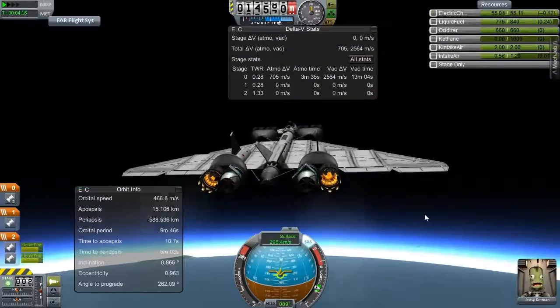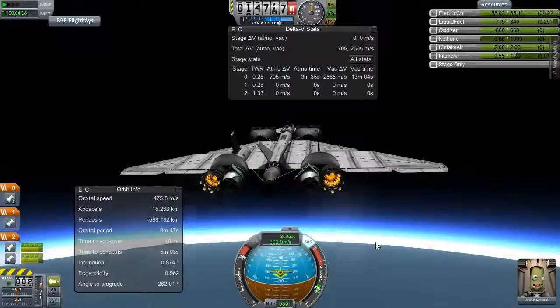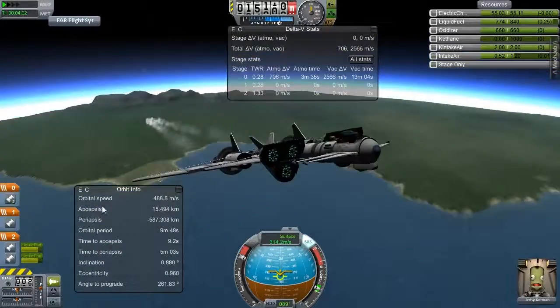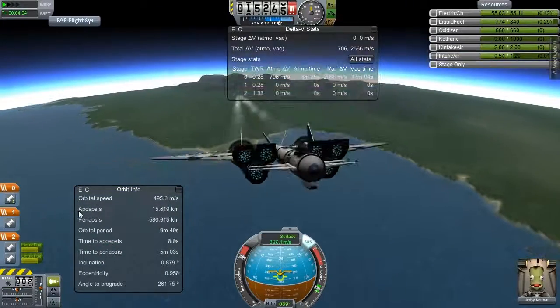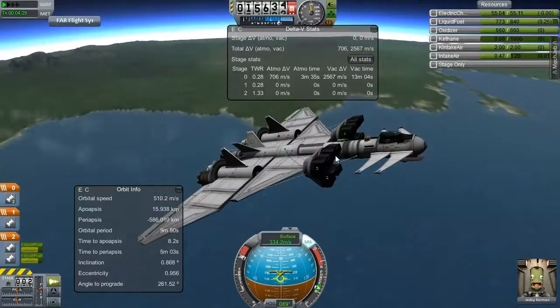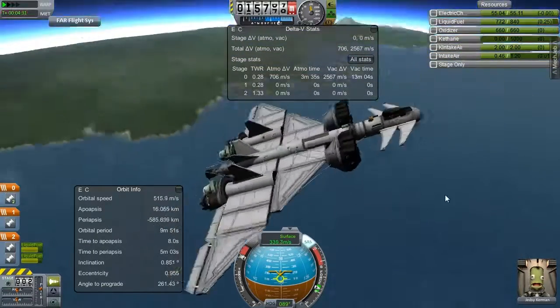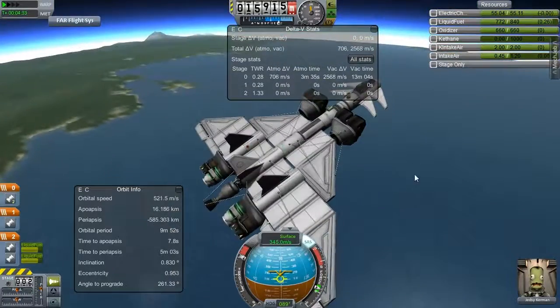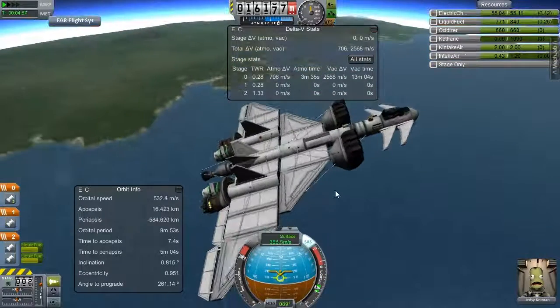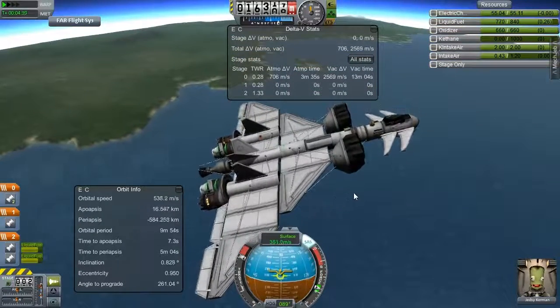Okay, so I'm a bit higher up now, up to about 15 kilometers. I don't think I really have the optimal amount of air intakes — I have seven of them, six up at the front, these ram intakes, and a nacelle somewhere, unless I took that out. I think I took that out at some point.